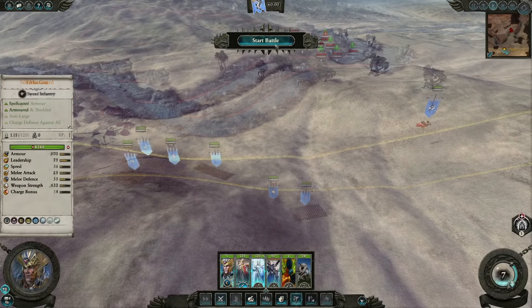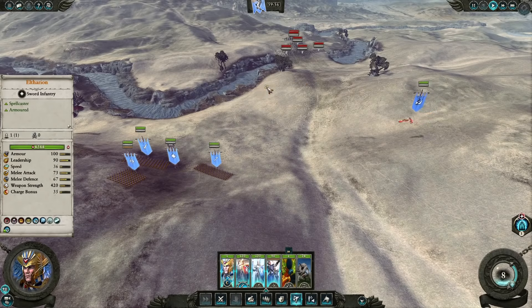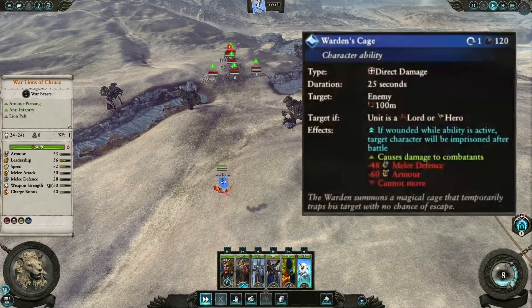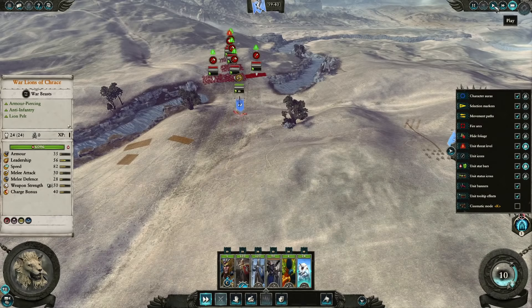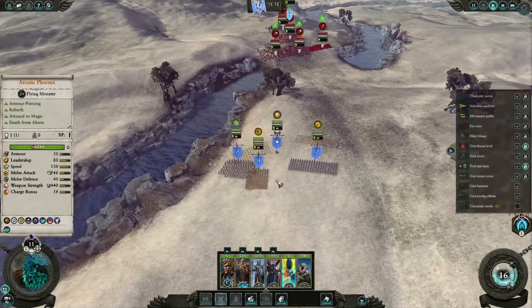Turn 1, you want to attack Eltharion's starting enemy, the Topknots Lord. You want to fight this battle manually. The goal is to keep casualties low and also use the Warden's Cage ability to capture the enemy Lord. Once you're in position, you can start the battle with the Emberstorm ability from the Arcane Phoenix to reduce some AoE damage to the Orcs.